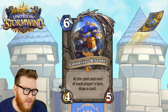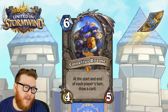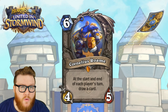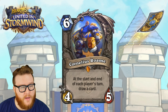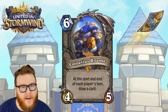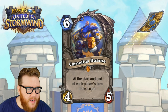He will very rarely stay alive, and that's really the problem with Cornelius Roame. He's a pretty big mana investment for what is usually only going to be two cards drawn. A 4/5 that draws a couple of cards isn't inherently awful, but we have so many other more powerful, more consistent, cheaper ways to draw cards in Hearthstone. Most decks rely on cheap card draw so you can draw cards and still do something that advances your game plan in the same turn.